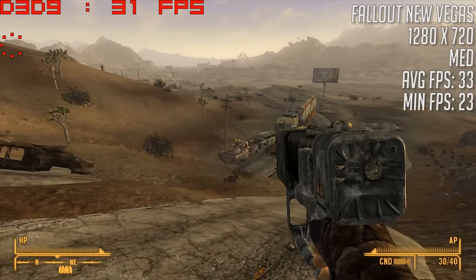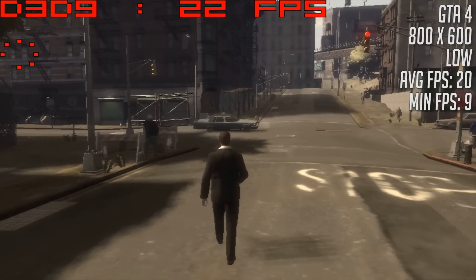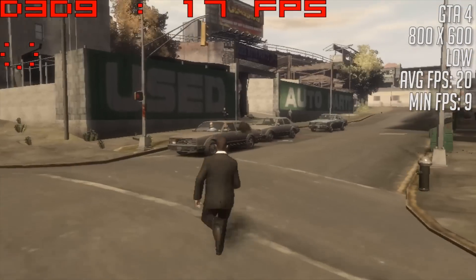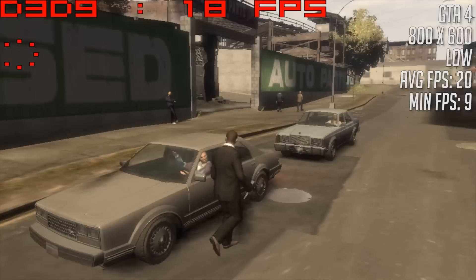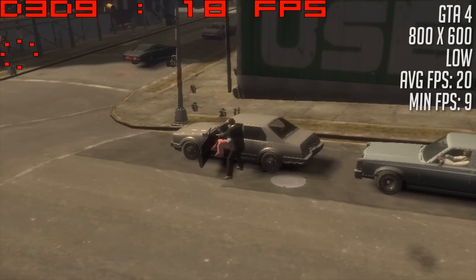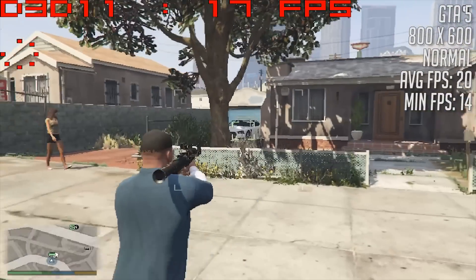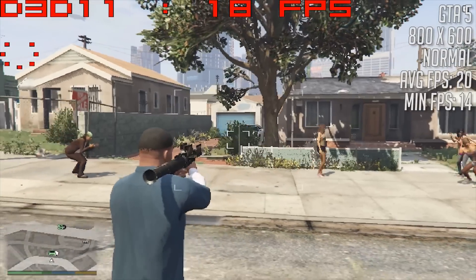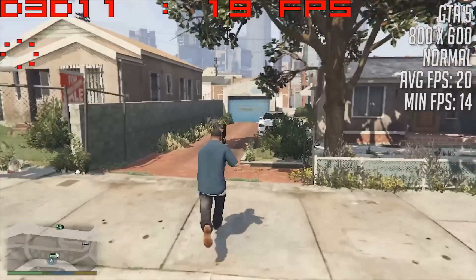I decided to round things off with two GTA games: 4 and 5. With GTA 4, the notoriously unoptimised one of the two, most of the time the game ran at around 20 FPS — better than I thought, but everything is turned down including the resolution at 800x600. The same goes for GTA 5, where you'll see a similar result: an average of 20 FPS once again and an identical resolution. GTA 5 has less stutter overall, but neither of the games are what I'd call playable on this GPU.